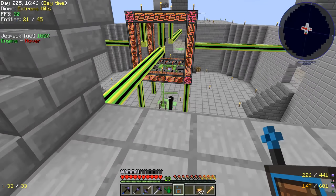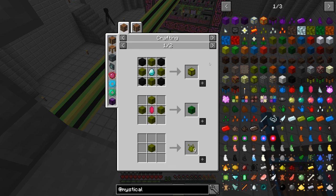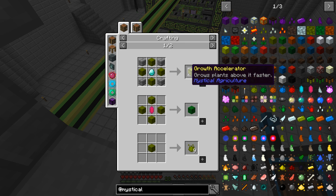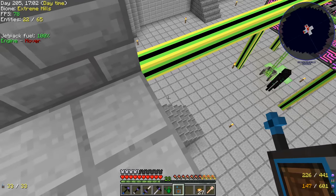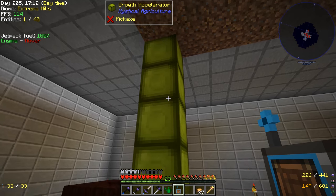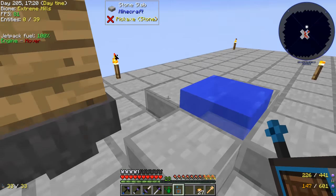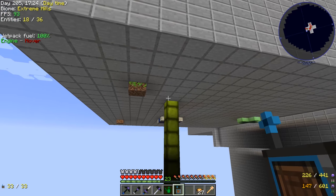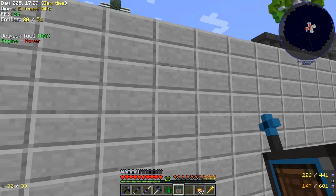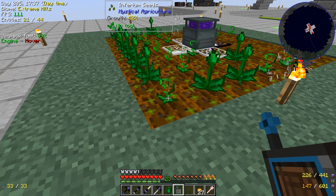Mystical Agriculture has a block called the Growth Accelerator — it says it grows plants above it faster. I made a stack of those. As far as I understand, those things are supposed to stack, so this one would affect this one, this one would affect this one, etc. I've heard they stack all the way up to 64 blocks, so I went with it and put them all the way down — 64 blocks worth underneath one essence. But that doesn't seem like it's going much faster. Maybe it's 10% faster than the other crops, but it's not fast enough to be noticeable.